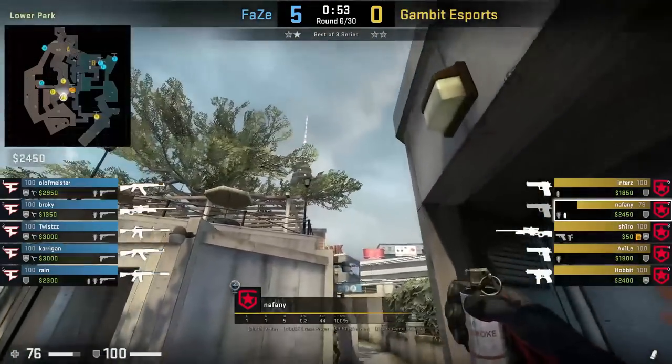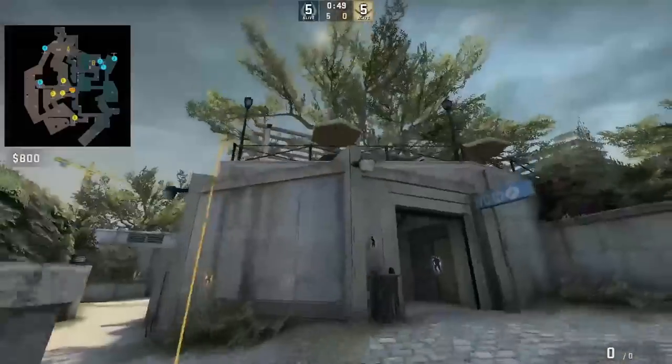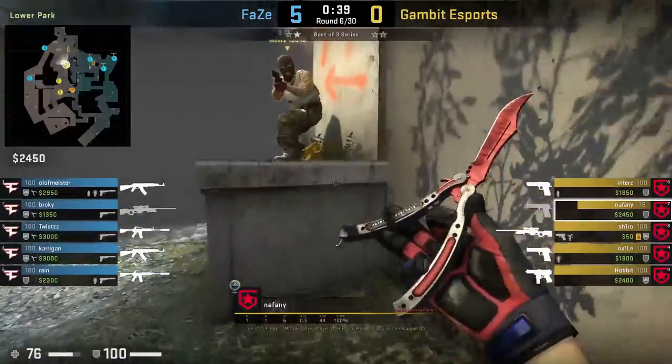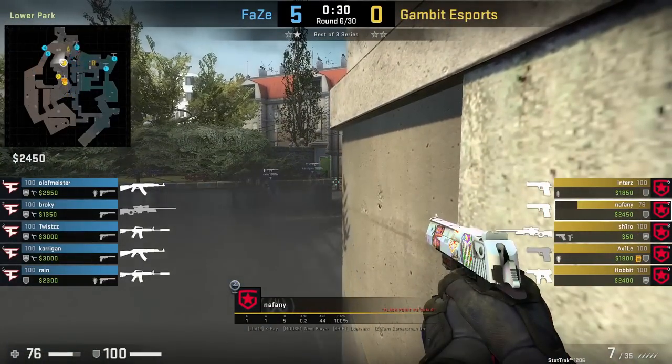Nafani throws a flower lurk smoke top connector: aims at this leaf then left click throw. The smoke blocks off vision from anyone map or dice jump spotting. It allows them to lurk up to flowers where they boost behind the smoke to look at map. They don't spot anyone initially, then Kerrigan peeks and gets killed.